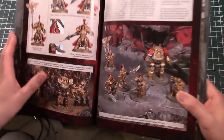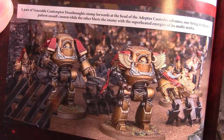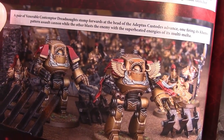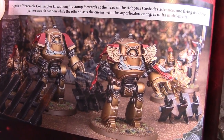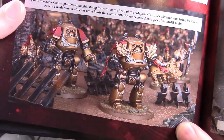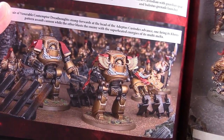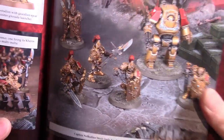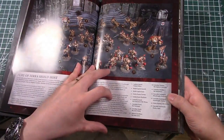I do not like the plastic Dreadnought models - I think they are just boring and boxy and not interesting. Compared to the Forgeworld Dreadknoughts these things are just ugly. So what I'm going to do is use my Forgeworld Dreadknoughts as Contemptors and when I eventually get my Forgeworld rules I'll switch them. I am not building any of these ugly Dreadnoughts.